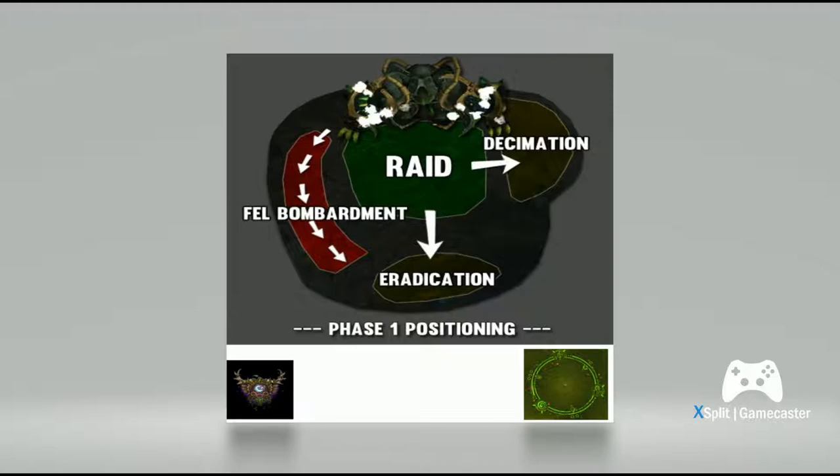The next talent you want to take is Germination. Obviously with Germination you can double Rejuvenate. When people are going out to drop their decimation you can just double up their HoTs, and if they take any damage you'll just get more HPS.